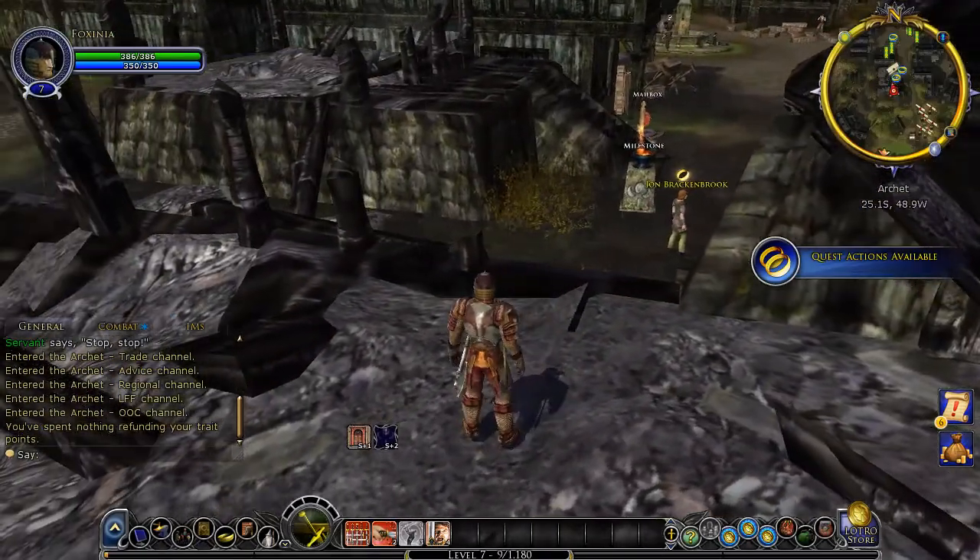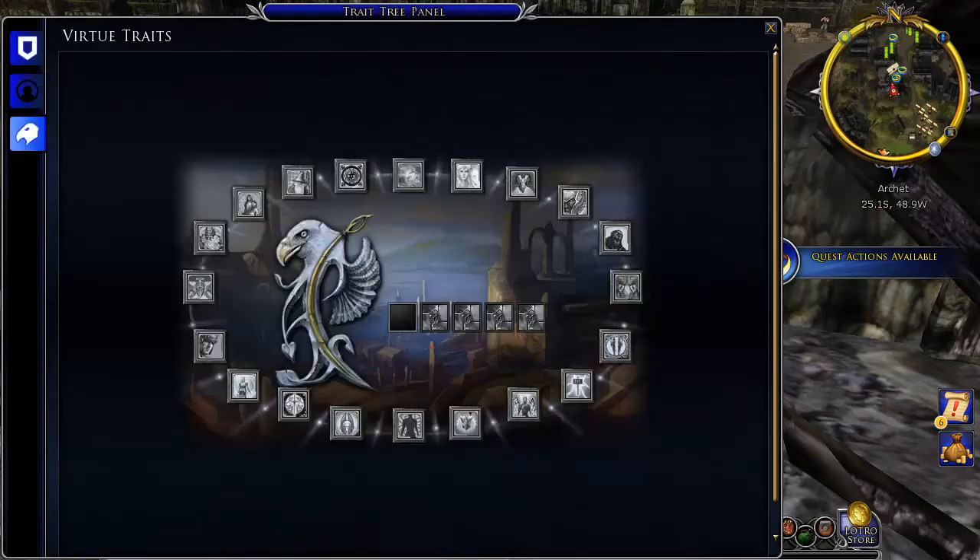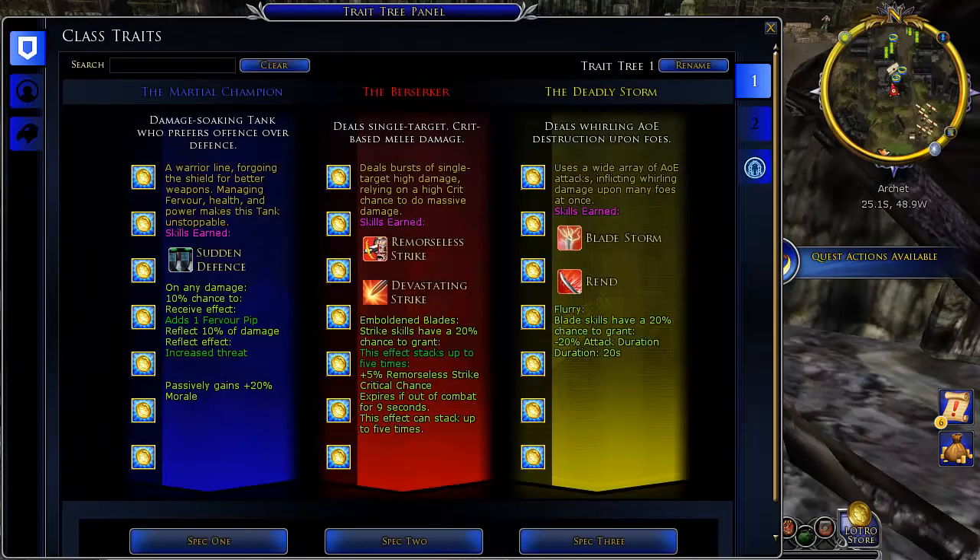We're back in our chair where we last left off. Let's press J and choose our class tree. We've got the Deadly Storm — it uses a wide array of AoE, which is area of effect, meaning you can hit multiple targets, deal single damage, and create base melee damage. I think we're going to go with this.